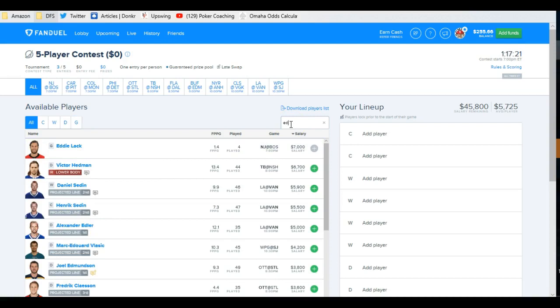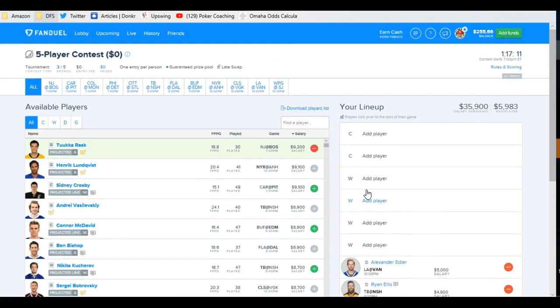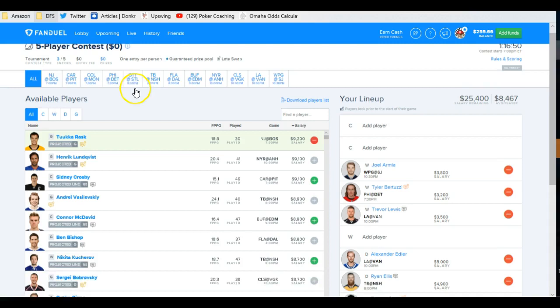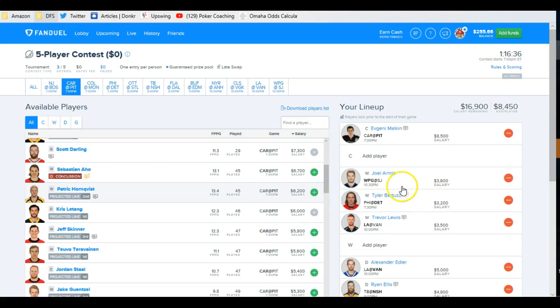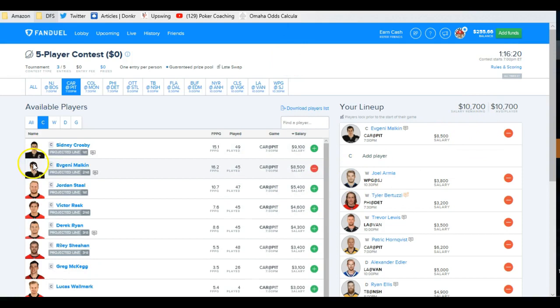So let's start with the same guys — let's go with Edler, let's go with Ellis. Now let's use Armia, Bertuzzi, and Lewis. We're at $8,400 for three guys. I'm not going to run all of these punts in my lineup, but let's say I wanted to run into Pittsburgh tonight and pick up Malkin and Hornqvist. When you look at Pittsburgh, Malkin and Hornqvist are on the same line and both on Power Play 1. They give me exposure to Sidney Crosby on the power play in case one of them gets hot tonight. I've got $10,700 left for centers — that's basically anybody I want.